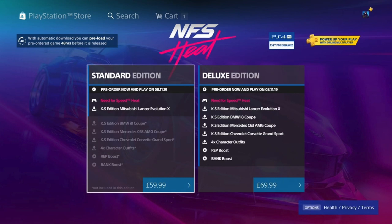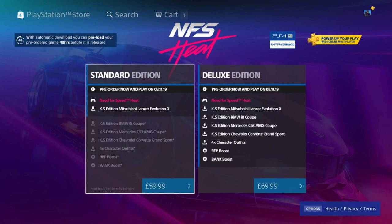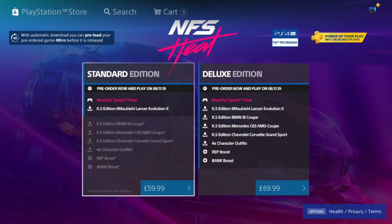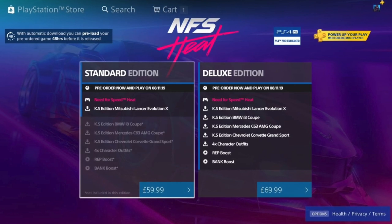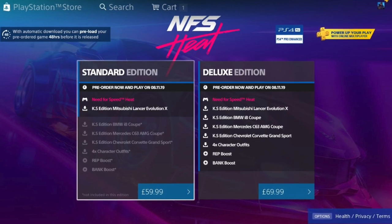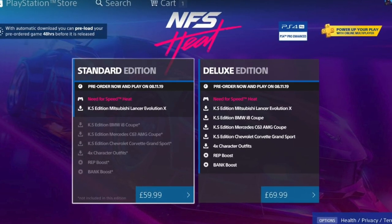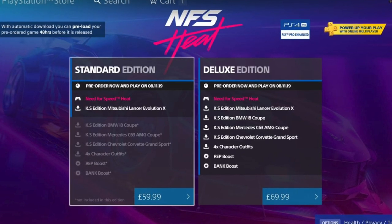The next car on the list is the KS Edition Mercedes C63 AMG Coupe. I'm gassed about that car — it's one of my favorite cars in real life, I've driven a few and they're amazing. Need for Speed has never dropped a C63 in their games, at least on PlayStation. Payback had an AMG GT and a G-Wagon but never a C63, so imagine the car sounds from that AMG V8 in Need for Speed.